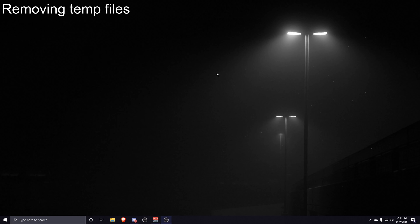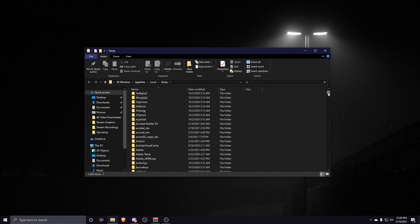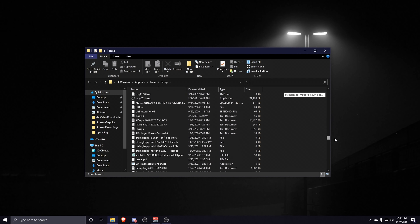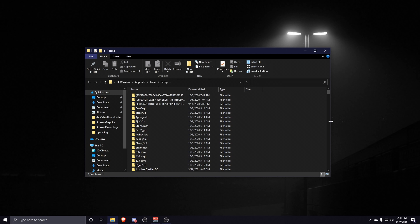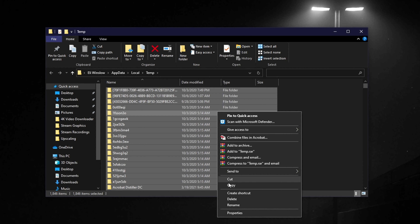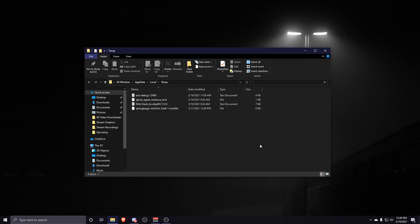For general performance optimizations, first clear out your temp folder. Hold Windows key and press R, type %temp%, and press Enter. Select all files with Ctrl+A, right-click, and click Delete. If you get a prompt saying a file is open, check 'Do this for all current items' and click Skip.